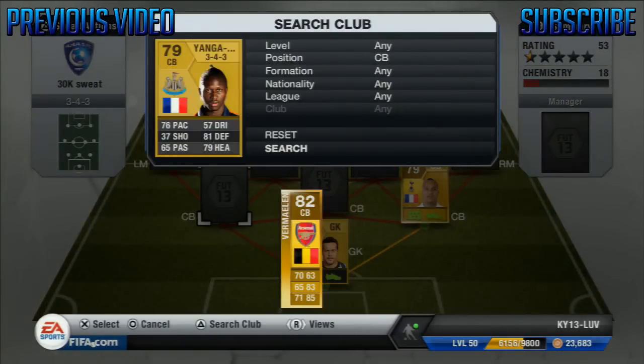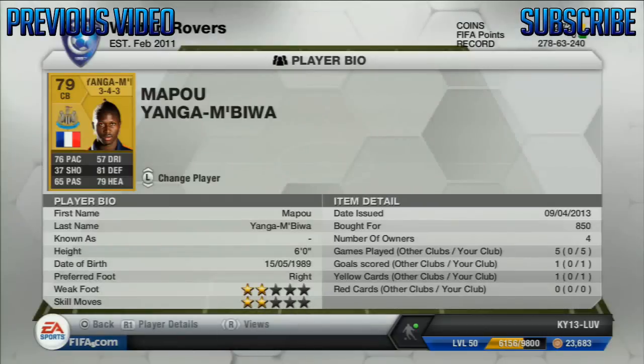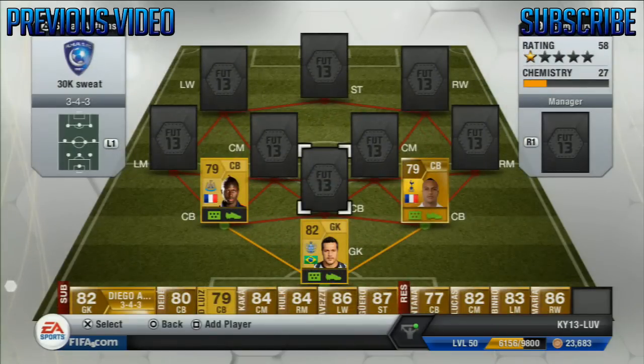Now in the centre back position we have Yanga Mubila. You guys were expecting David Luiz for this one, but I don't use him in this team just for the fact that he's in another squad of mine — fitness reasons. This guy's got 76 pace, 81 defense, 79 heading, and he's also 6 foot, so he's not exactly small. He's quite strong as well — about 83, 84 strength. He shoulders guys off the ball and has the pace to keep up with them. As you can see, he's actually scored a goal for me — I think that's from a corner.